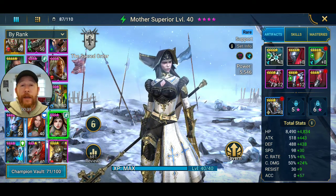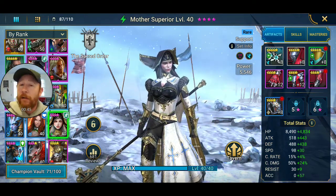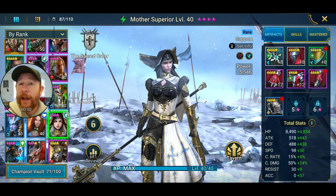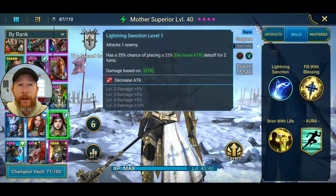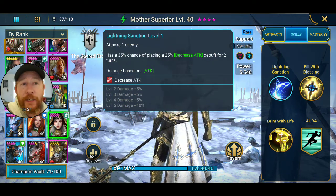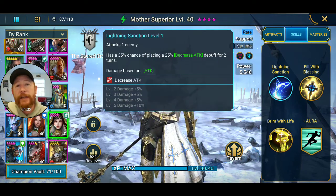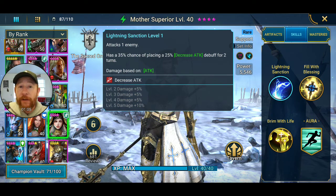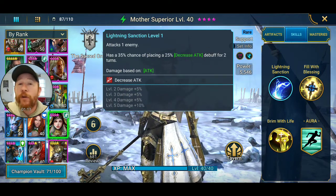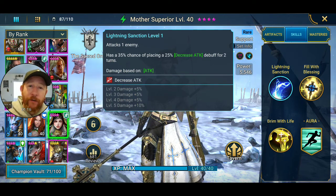Today we have Mother Superior. She's a support-style champion, and based on her name, you'd probably guess she's a healer — and you'd be right, she likes to heal things. Her kit can be a little confusing at times, but it's a very helpful kit. Her A1 has a 35% chance of placing a 25% decrease attack debuff for two turns, which is the lower version of the attack down debuff.